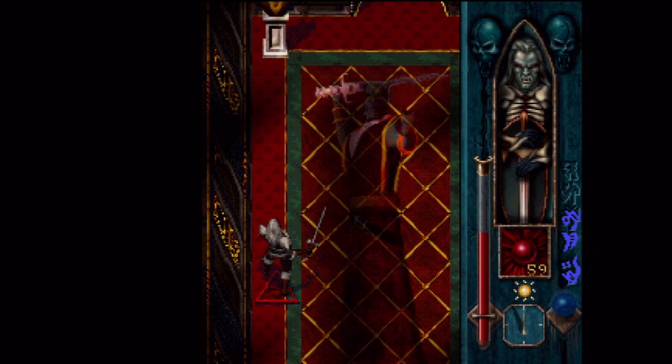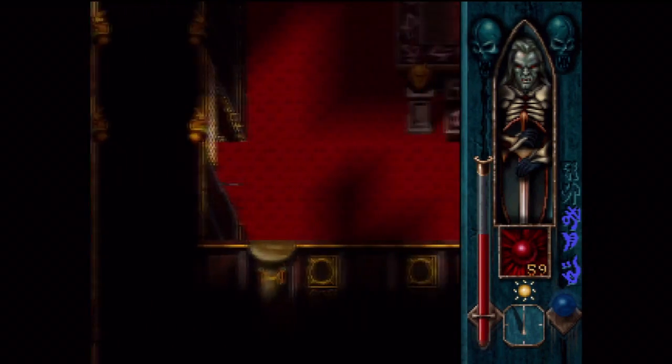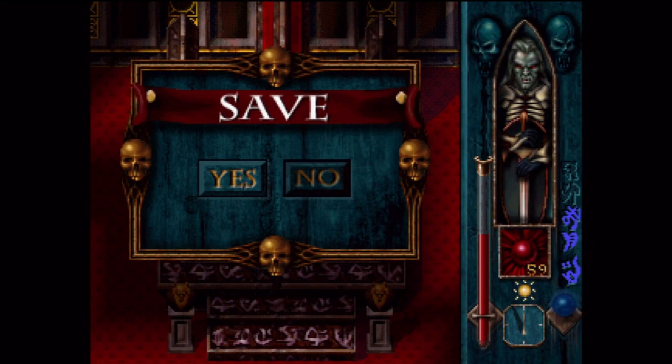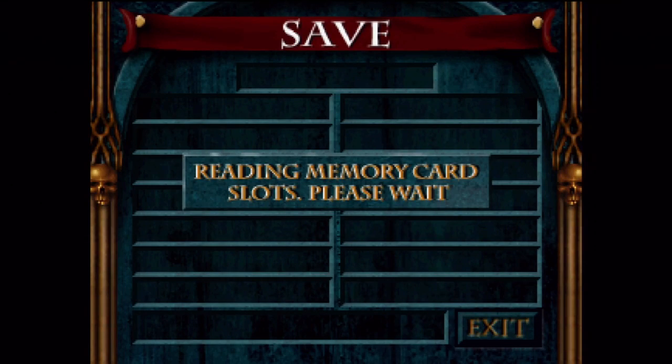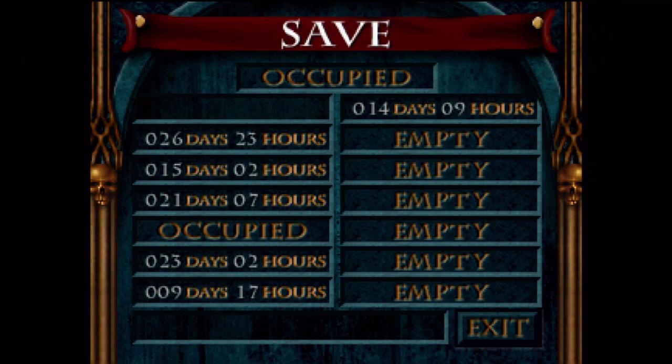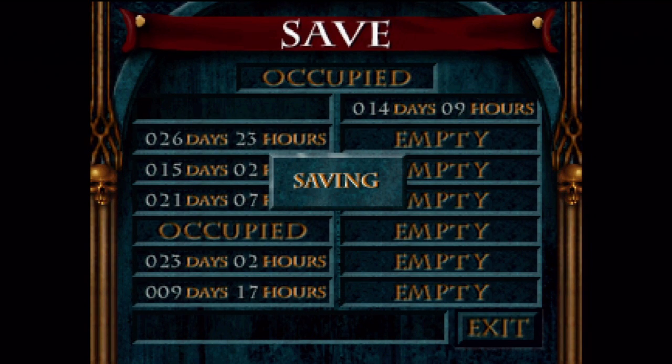The luxury with which this Vorador surrounded himself was impressive — his wealth would shame the haughty nobles of my former court. Vorador's snotty. The room to the right is our save room. This mansion is super complicated — it's just loaded with secrets. It's insane. I'm going to have to really closely follow the walkthrough, so you'll have to forgive me when I am looking at that, because there's no way you would remember this stuff.